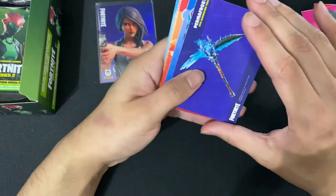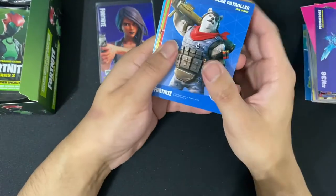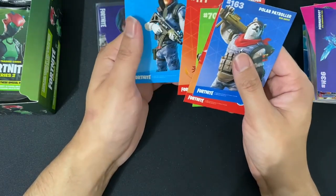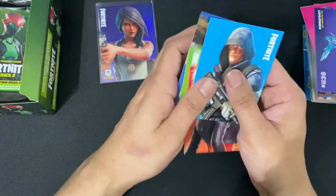Next up we have Promo Frost along with the Onslaught. We have Polar Patroller, Sludge, Toxic Tiger, Malice, Arctic Intel. Any holos? No holos.